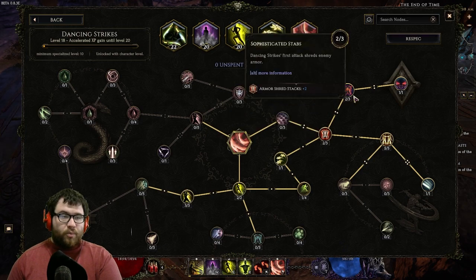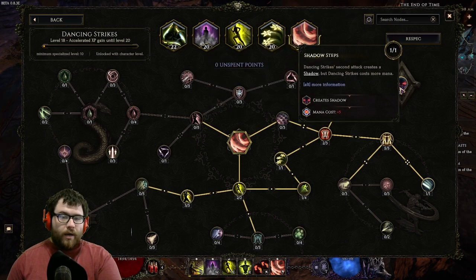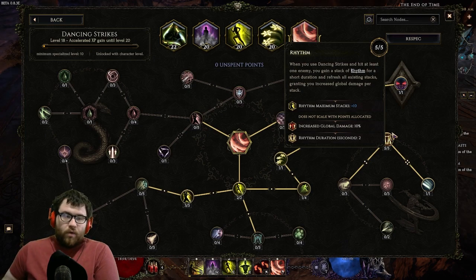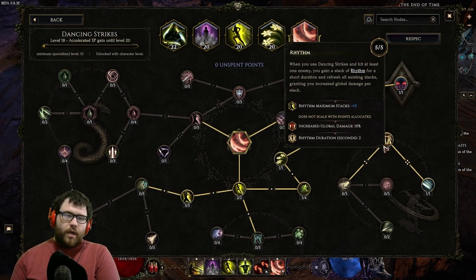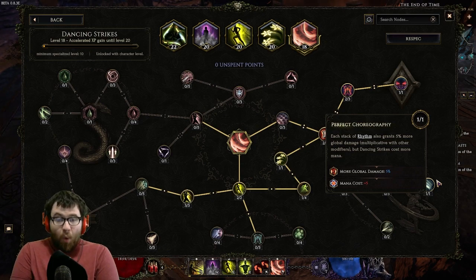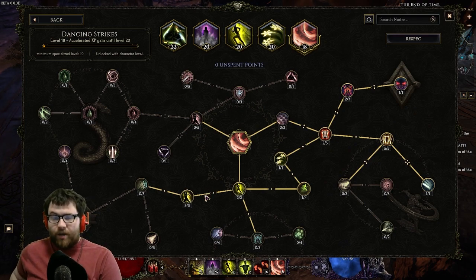Two points travel into Cutting Corners, two points travel into Sophisticated Stabs, then one point into Shadow Snaps — this is how we summon shadows with Dancing Strikes. Five points into Rhythm: we gain increased global damage, refreshing every two seconds as long as we're hitting, going all the way up to 10 stacks of 5% more damage. This is the main reason to use Dancing Strikes — it provides percentage more damage for all our skills, including Shadow Cascade. That plus always moving and capping dodge makes this build tankier than the Sync Strike variant could ever be.